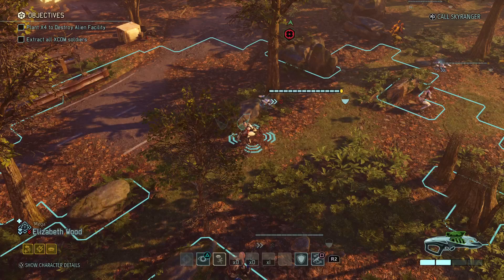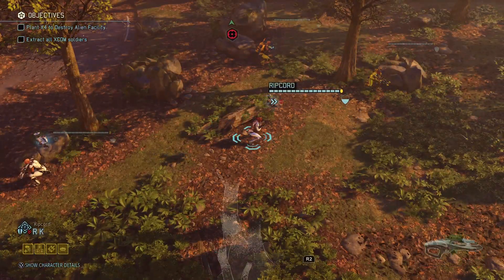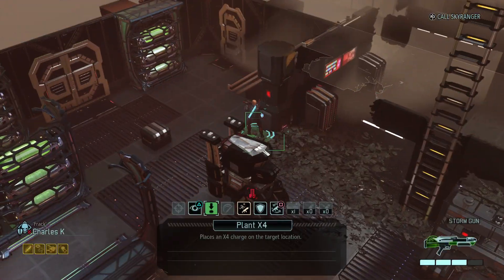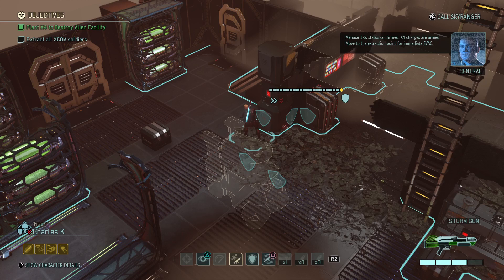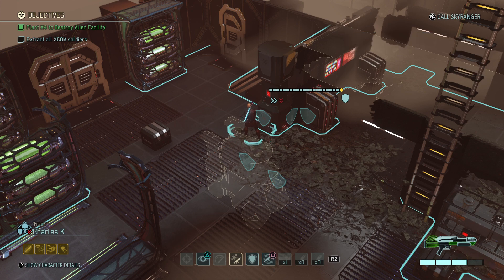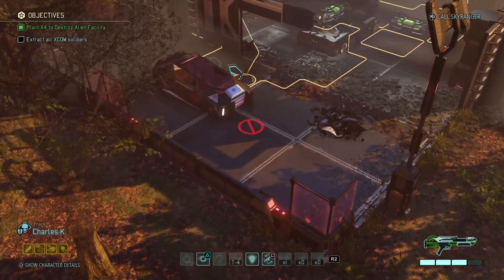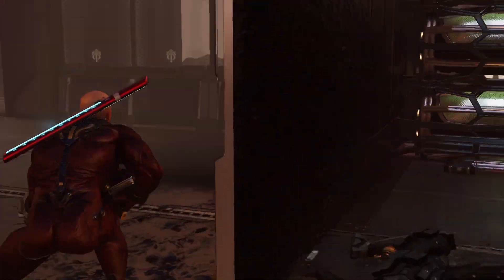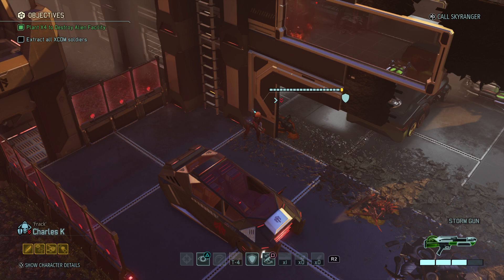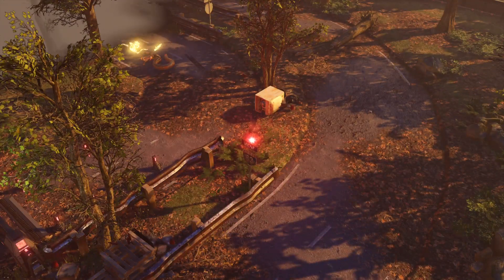Was that one or two? Find the X-4 and let's get the hell out of here. Menace 1-5 status confirmed, X-4 charges are armed. Move to the extraction point for immediate evac. Going in for the kill. Roaring Gun — you do a whole move and then put yourself on Overwatch. Bring in reinforcements. Outstanding.